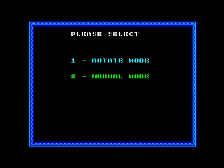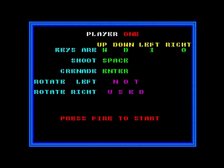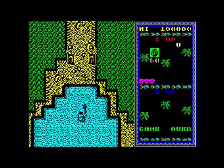We also have cursor or keyboard — we're going to choose keyboard. Now this has got rotate mode or normal mode. In rotate mode you can angle the machine gun, but I couldn't get on with that when I was reviewing the CPC version. So we're going to normal mode. The keys are quite weird — space to shoot and enter for grenades.